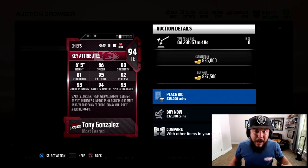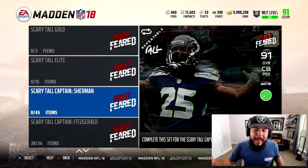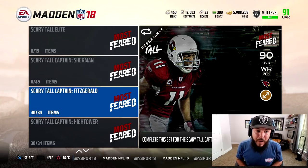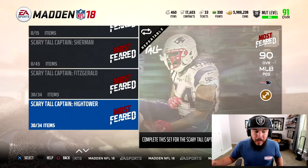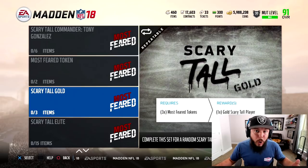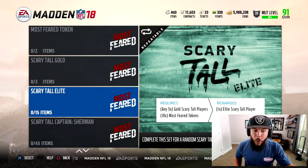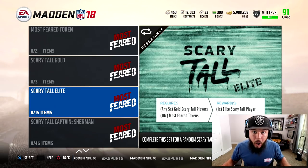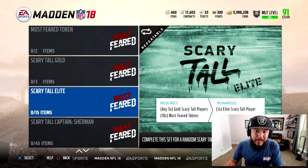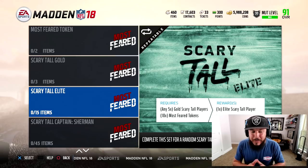I do have a bunch of tokens — they're all in the set right now — but I'm looking at the set and thinking: Richard Sherman is dope, Larry Fitzgerald is cool too, but I'm in the same spot as I was with Randy Moss. I could take all these tokens out, do the upgrade set for the scary tall gold players, and look at the price of the gold — either make them elite or sell them gold, make way more coins than it would cost to buy Tony Gonzalez.